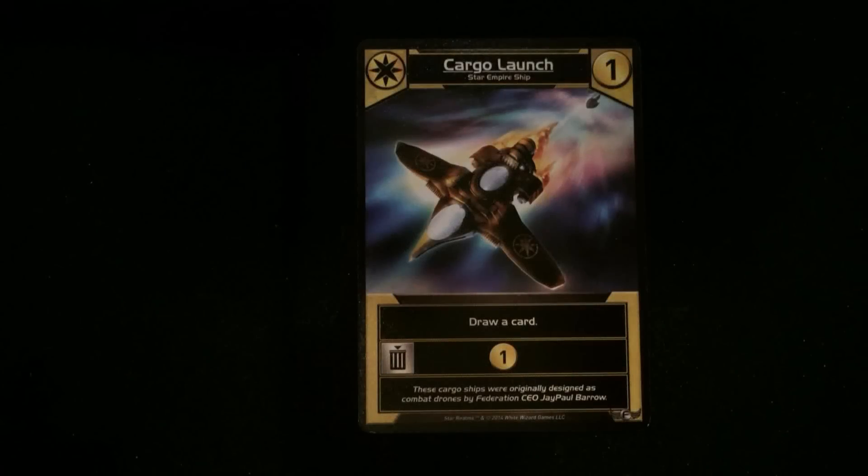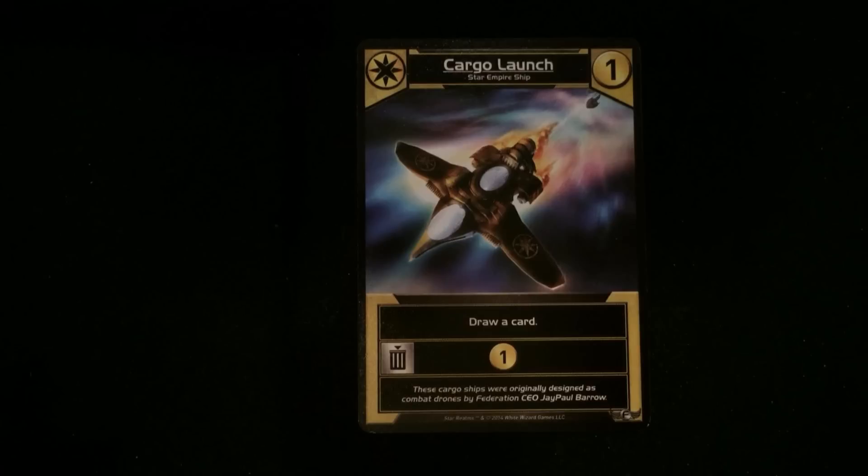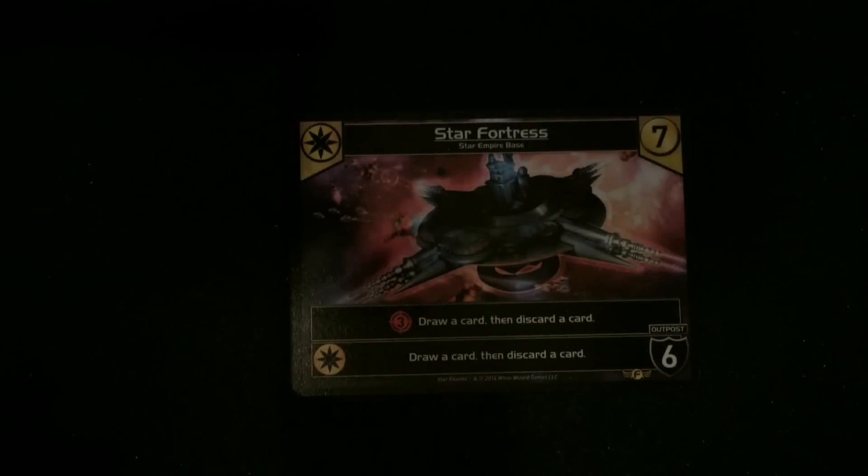Next, we have two Cargo Launchers from the yellow faction — draw a card, and you can discard for an additional money. We also have a brand new outpost, the Star Fortress, which has an attack of three — draw a card, then discard a card. That's kind of cool, continuing with the whole yellow mechanic of drawing additional cards.